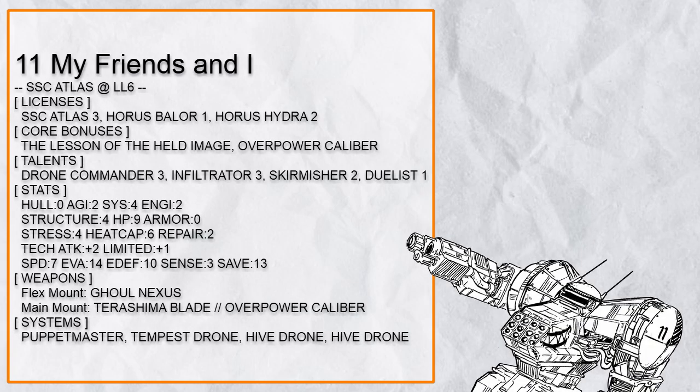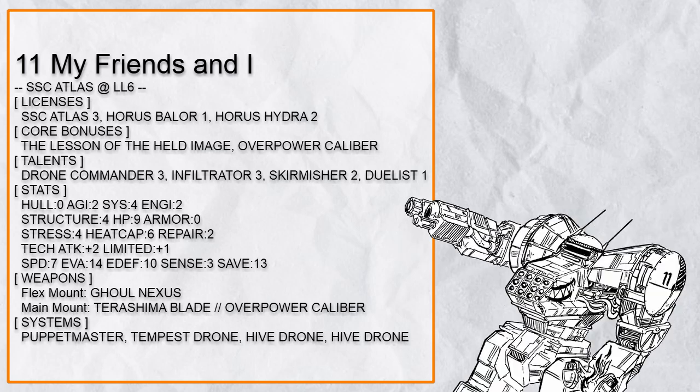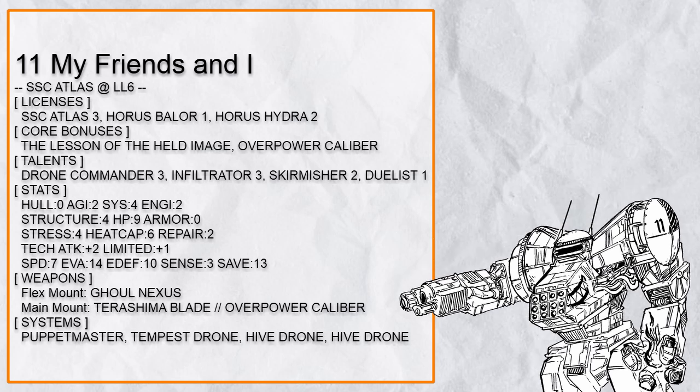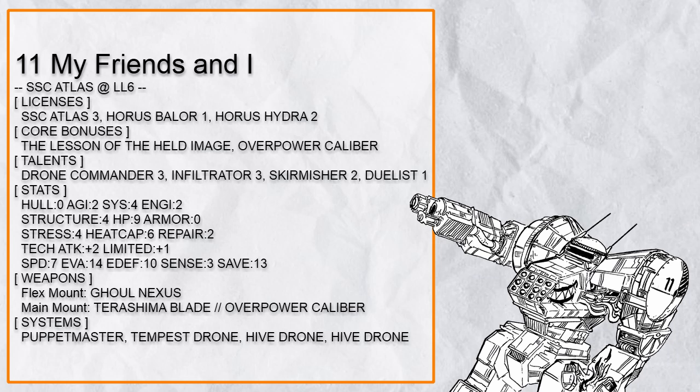Eleventh in the list is 'My Friend and I,' a Drone Commander Atlas — which is rather unusual due to Atlas's short sensor range. But with Lesson of the Held Image, this Atlas build could get lock-on possibly every turn to trigger Drone Commander and move the drone, and with Puppet Master, the drone could move up to 8 spaces, keeping up with the Atlas. Tempest could smash everything around, and Hive Drones could both protect and attack. Aside from the drones, there's Skirmisher and Dualist with Overpower Terashima Blade, and Infiltrator allows this Atlas to hide and let its drones do all the hard work.